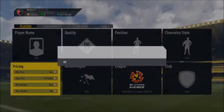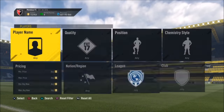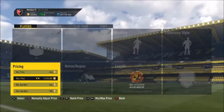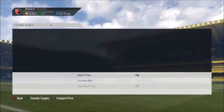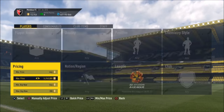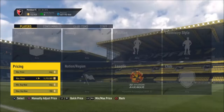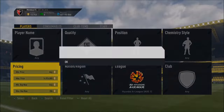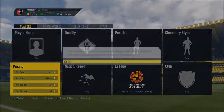Without further ado, let's get straight into it. Once you are on the market, you are going to want to set up these search parameters. You're going to want to set the league to the Hyundai A-League, which is the Australian league, and set the max buy now to 200 coins. This will work especially well at the minute because of the marquee matchups.